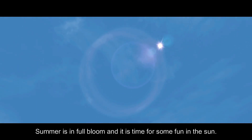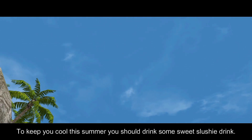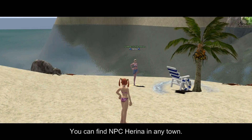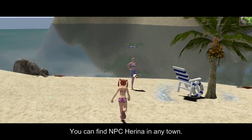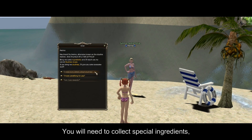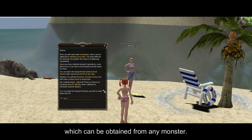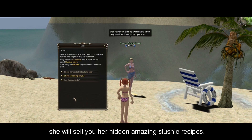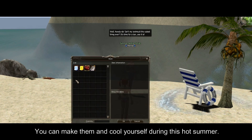Summer is in full bloom and it is time for some fun in the sun. To keep you cool this summer, you should drink some sweet slushy drinks. You can find NPC Harina in any town — she will tell you how to make some amazing slushy drinks. You will need to collect special ingredients, which can be obtained from any monster.